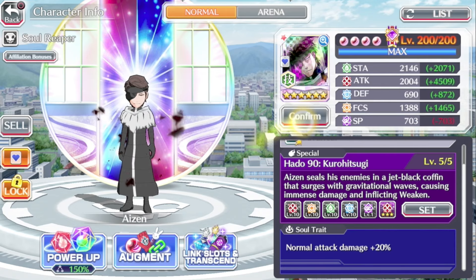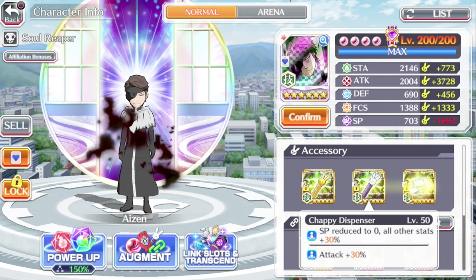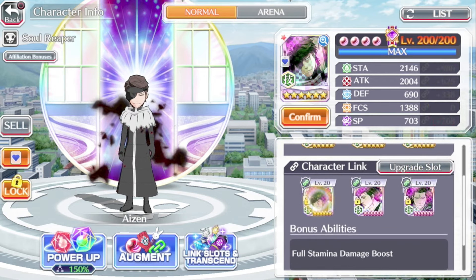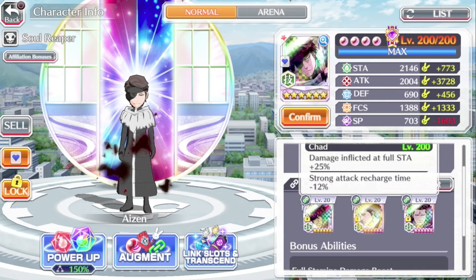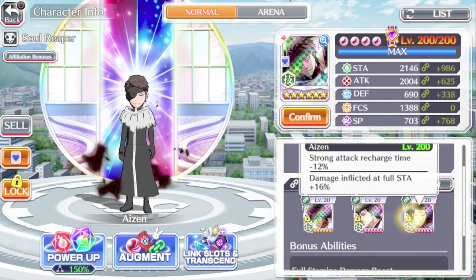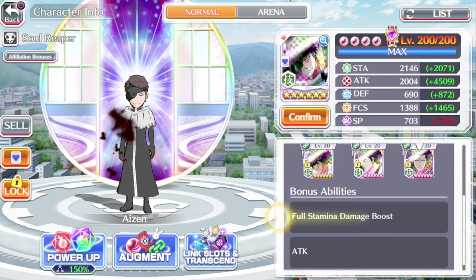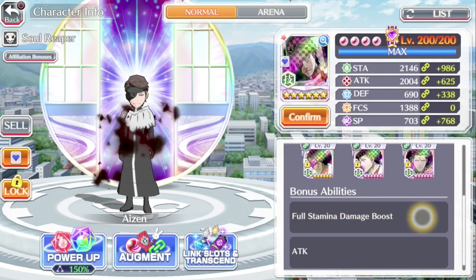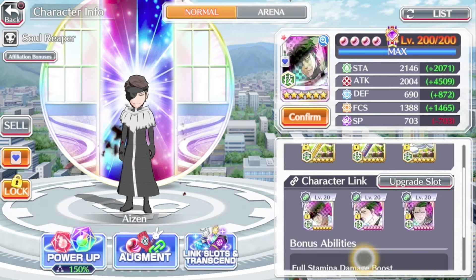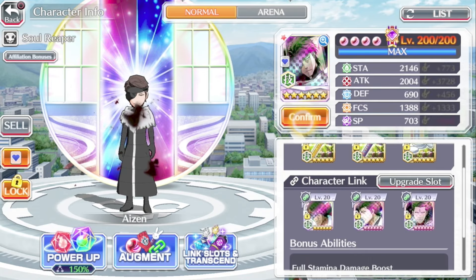For the build: chappy, chappy, and the hollow bait. For the character links, I went for the strong attack recharge and full stem damage links — to get my SA2 back faster and to deal more damage with full stem. Bonus abilities are full stem damage boost and plus 200 attack.